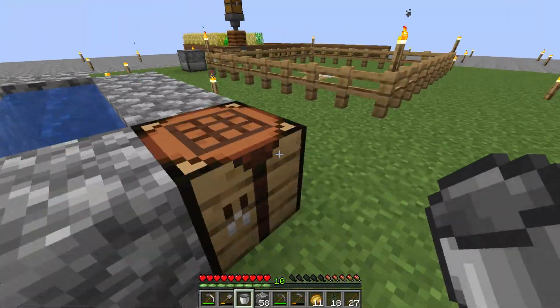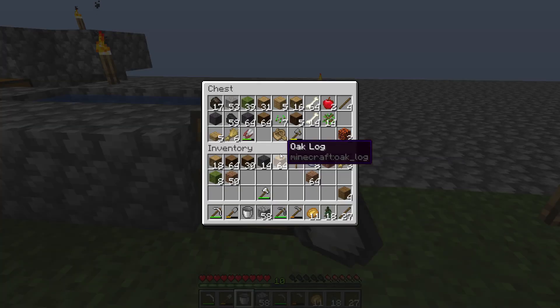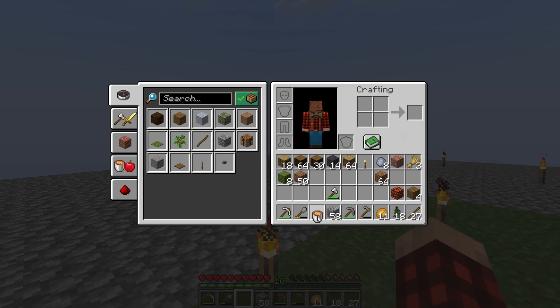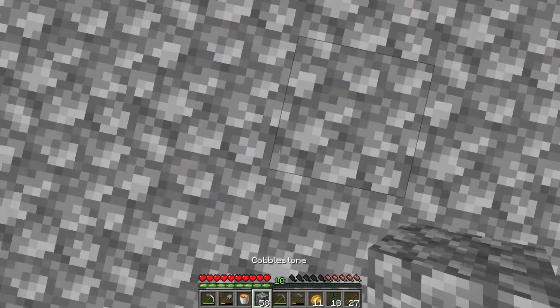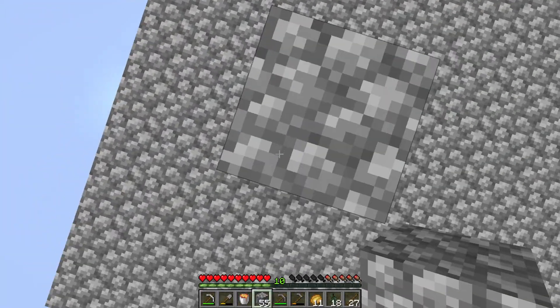We're going to need lava anyway. What do we need to make lava? We need this and a bucket. So we can make a bucket of lava like so. So now, if I just temporarily go up like three blocks, I can touch that block down there.